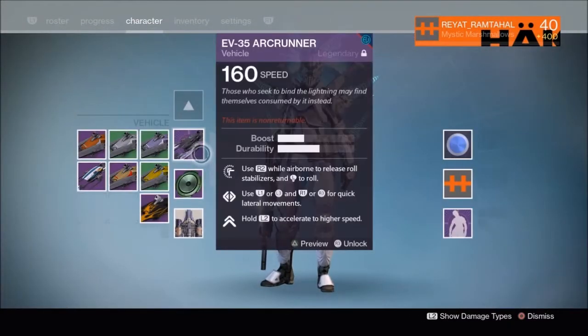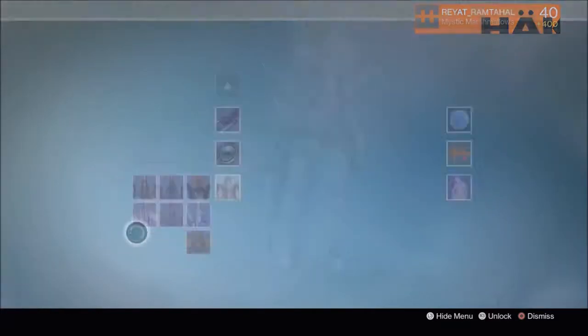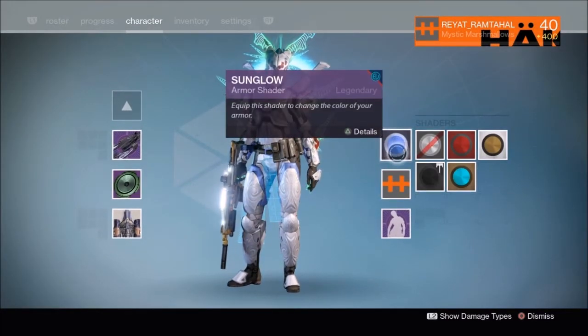And that's all I got on my Titan. This is the old Timebreaker Sparrow and the old ship. We'll switch over to my Hunter right now and check out the other armor.